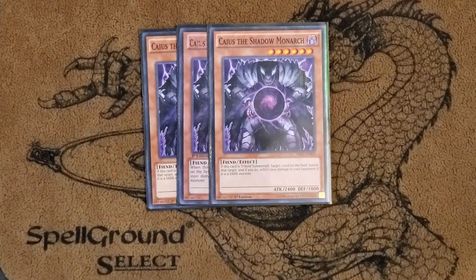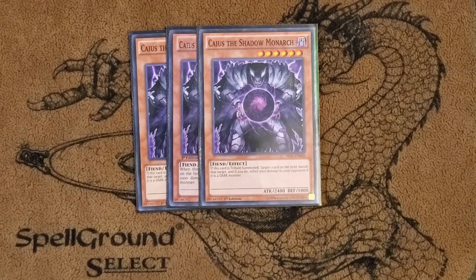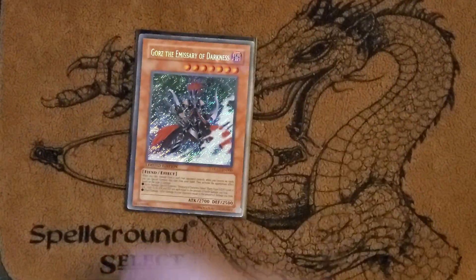Next I played triple Caius. Caius is just crazy — it's really good. We play Raikos, Gravekeeper Spies, a lot of traps, so the game slow rolls a little, and Caius just comes in and does big, big damage. Big work.